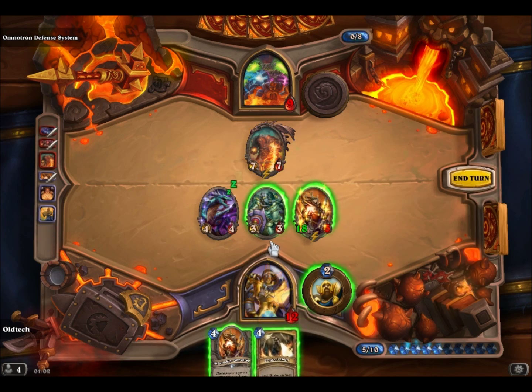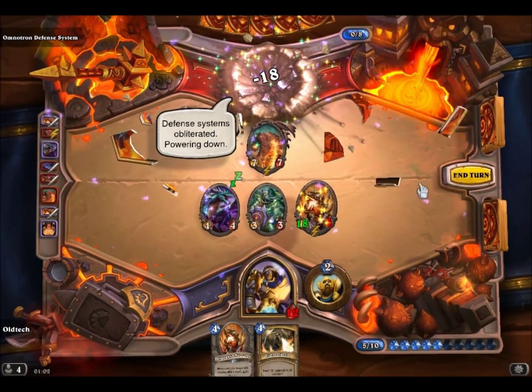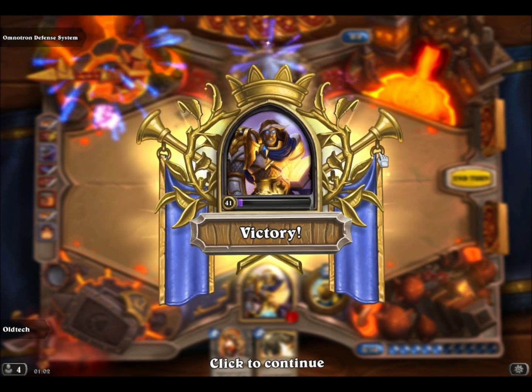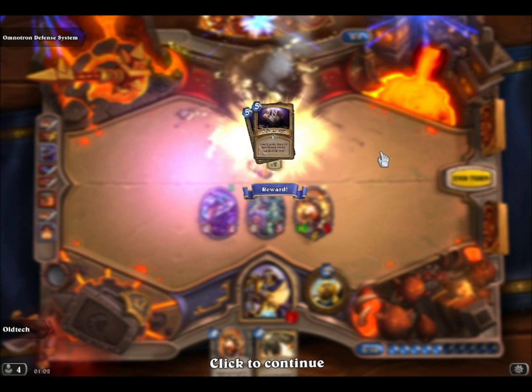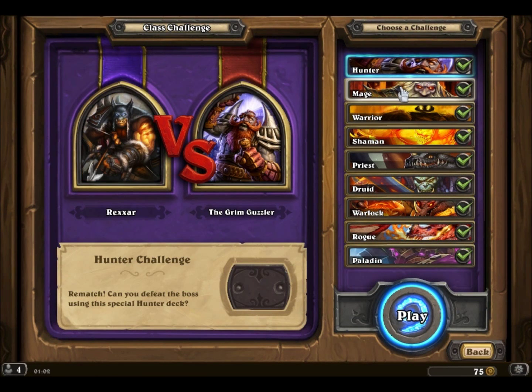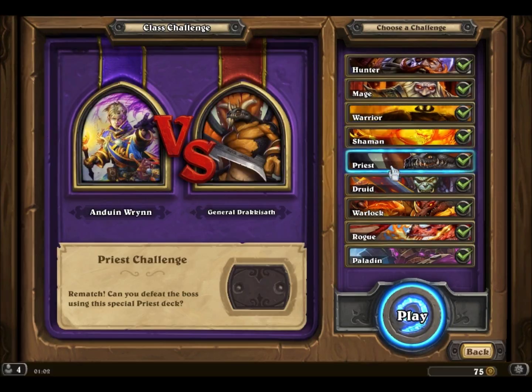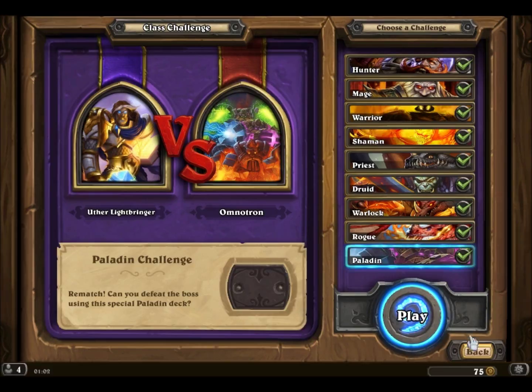It does deal damage to me because I play cards, but whatever. There we go. And that was the last of all the bosses and class challenges in Blackrock Mountain. First was the Grim Guzzler, Dark Iron Arena, Gar, Baron Giddon, General Dracissap, Rind Blackhand, Razorgore, Velastras, and last but not least Omnitron. So that was it for this video. Thank you so much for watching — hope you enjoyed it. I'll see you in the next one. Bye bye.